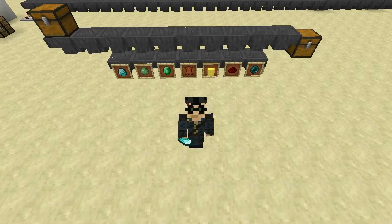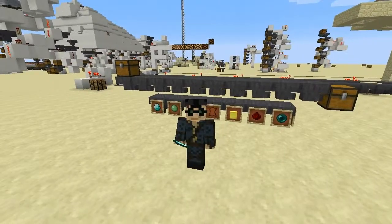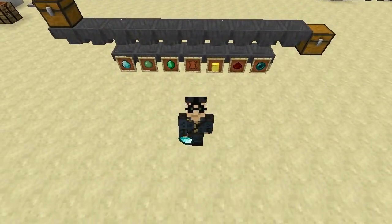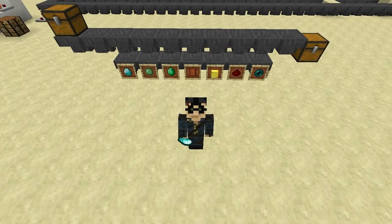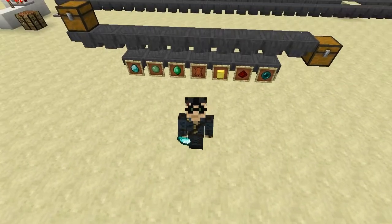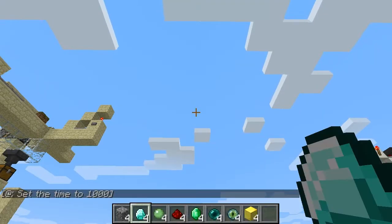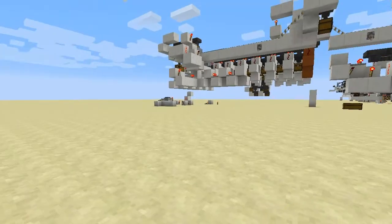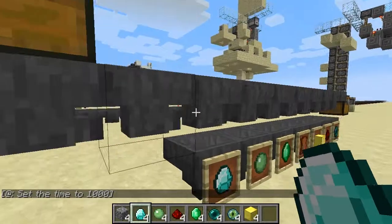I had someone ask me, based on my inventory sorter, if there was a simpler way — if you could use repeaters rather than comparators to do inventory sorting. And you really don't even need repeaters to do that. What I've got right here is a very simple sorter using hoppers.